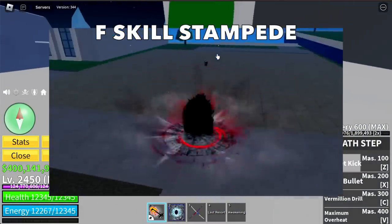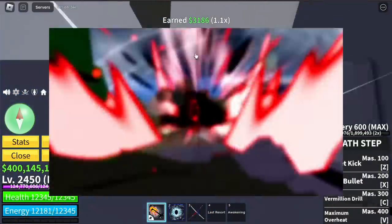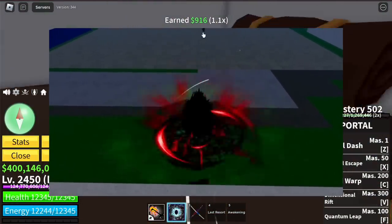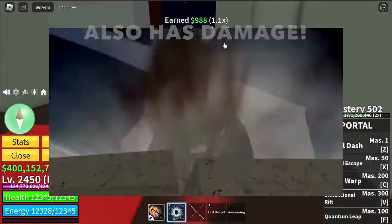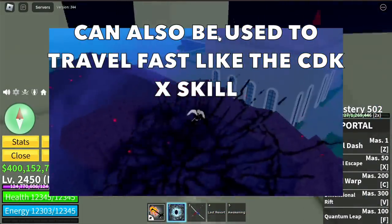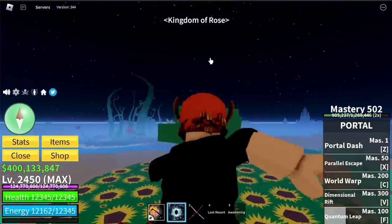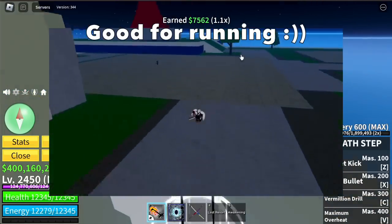F skill is the Stampede. As you can see in this clip, you need to hold the F skill to launch or leap further. I think you have more damage the longer you hold it. You can also use this one to travel fast — think of the X skill of the CDK. If you want to travel fast, there you go. I have no idea on the cooldown, but yes, it is good for running.